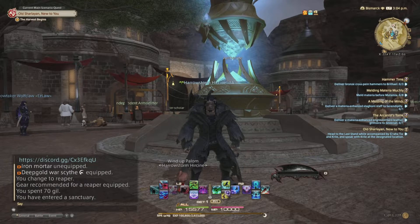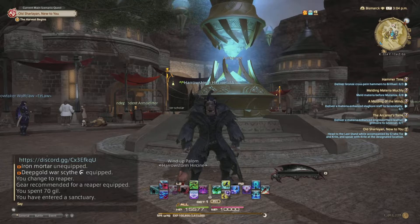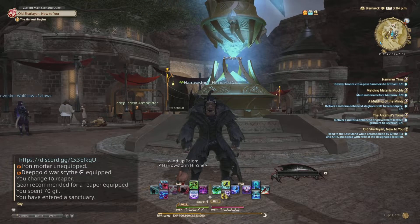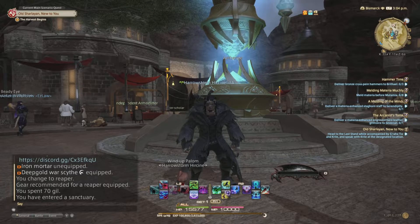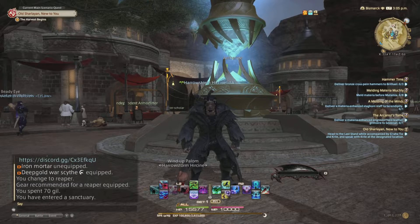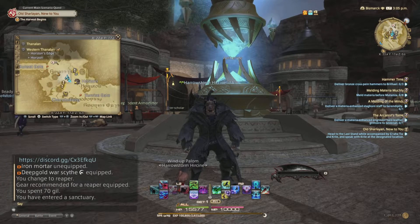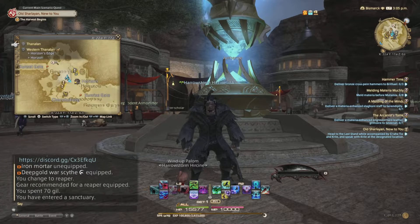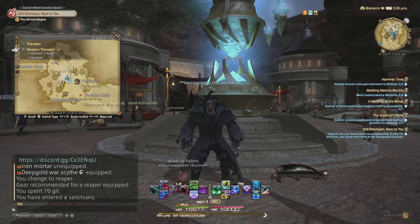So if you didn't know that you can Glamour and do cosmetics in Final Fantasy, stay tuned because I'm going to show you how to unlock it in this tutorial. I'm going to bring up my map by pressing Square on the PS5 controller. The location you want to go to is Thanalan, and the regional zone would be Western Thanalan.